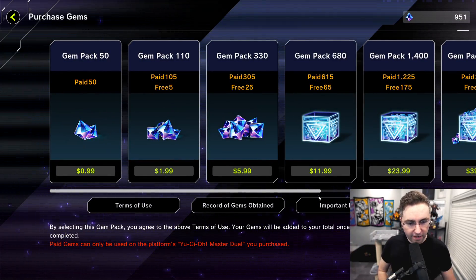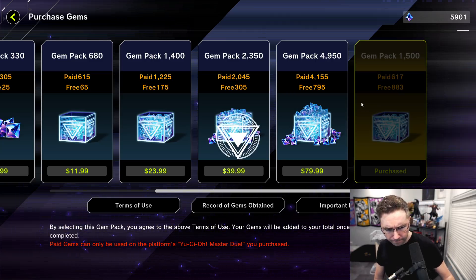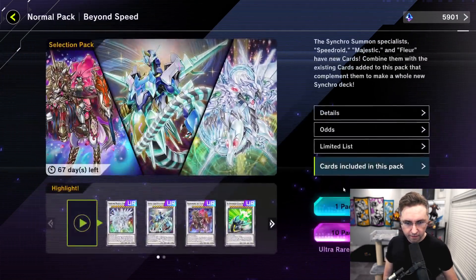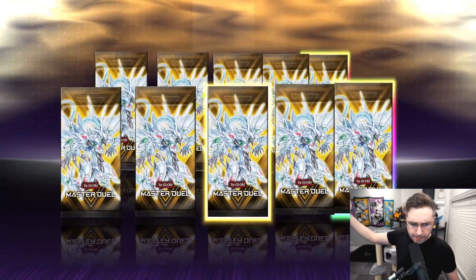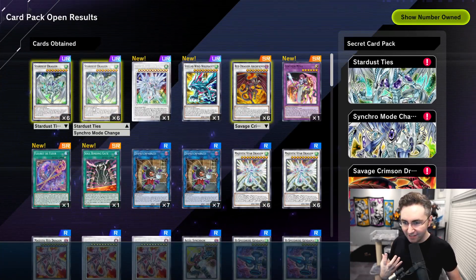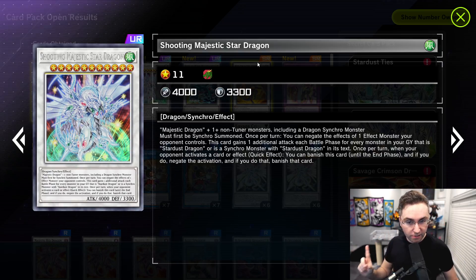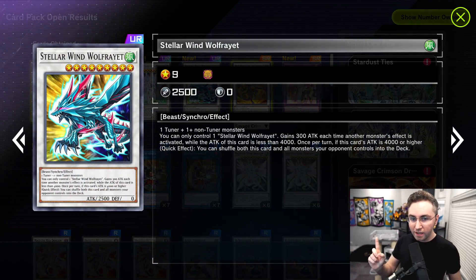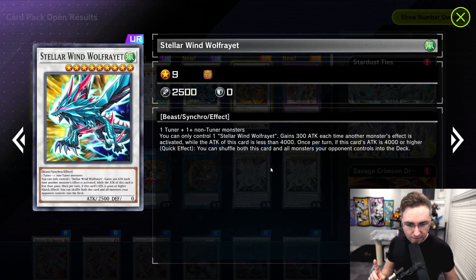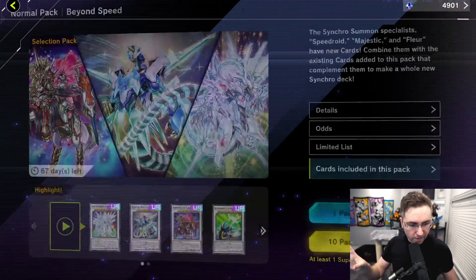10-pack guaranteed Ultra Rare. I don't have enough money, so let's buy more — authorizing $80, done. Opening again: more Stardust Dragon. Yes, we now have six Shooting Majestic Star Dragon. I'm going to show you how to summon this card — one-card summon Shooting Majestic Star Dragon. Also pulled the Wolf Rayet — this card is nuts. It can shuffle all your opponent's monsters back into the deck. Let's keep on opening.